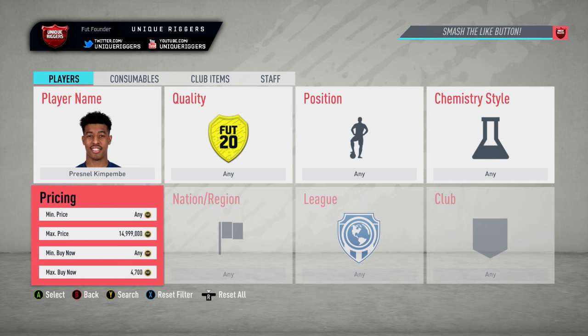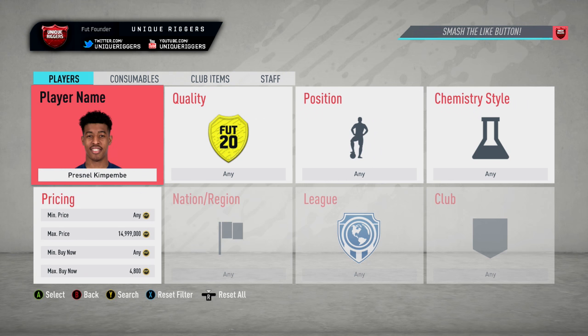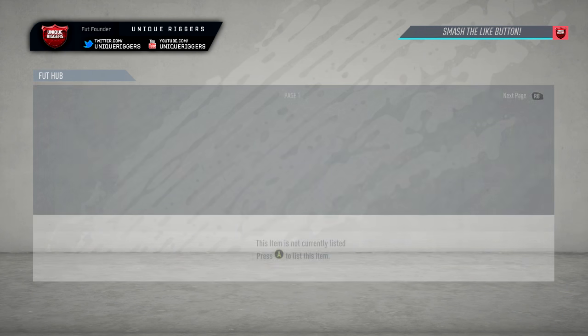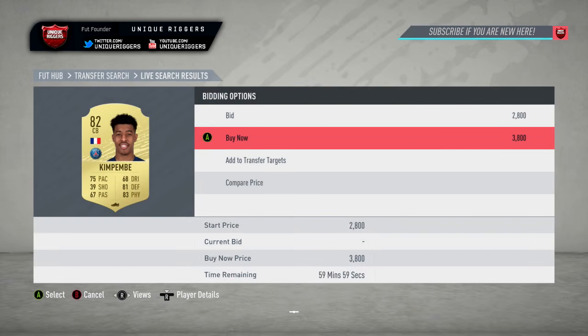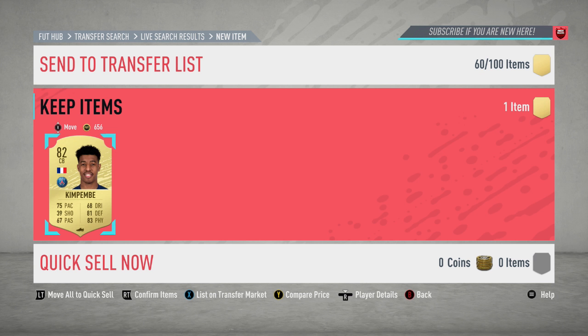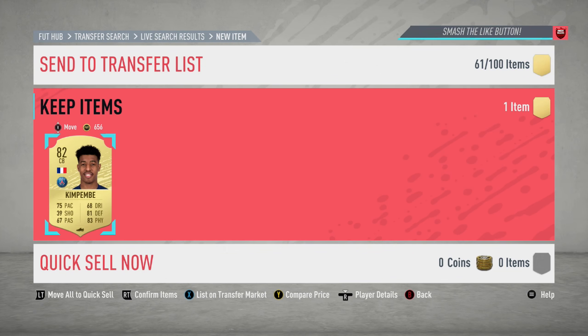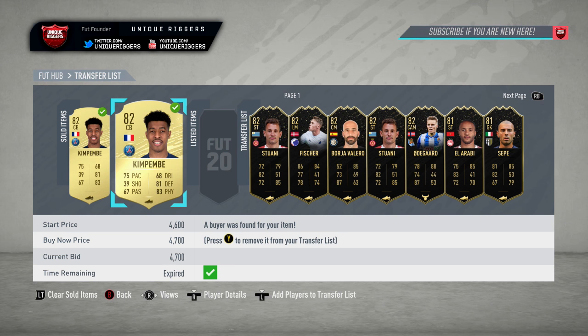Going into the next player for this video now. His price at the moment is 4,800 coins, with five cards on the market. Going to list him just below that. Both cards here have gone and sold. First snipe picked up at 3,800 coins - profit is probably around 700 to 800 coins. Second one - a quality snipe, picked up at 1,600 coins, with a profit of around 1,800 coins, maybe a little bit more. Both cards sold. I did mix up the price on the second one - the profit was actually an extra 1,000 on top of what I said.